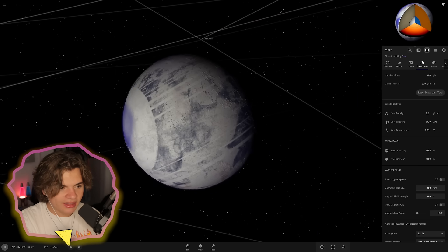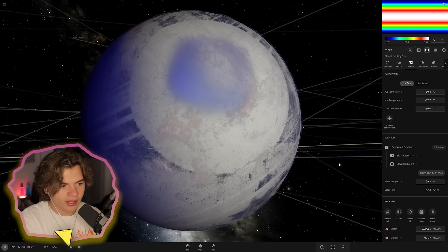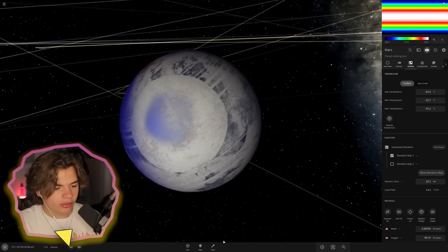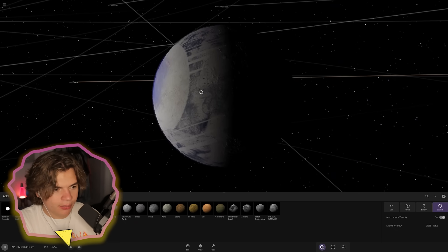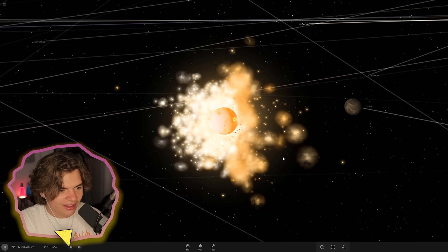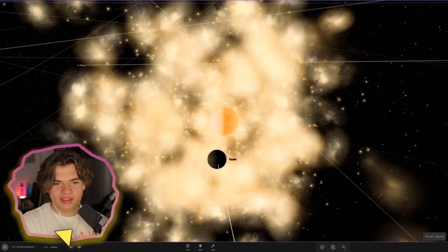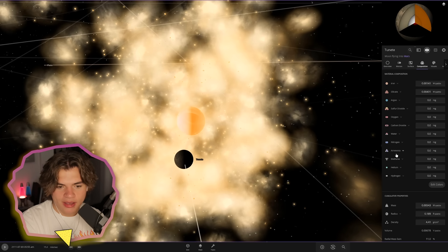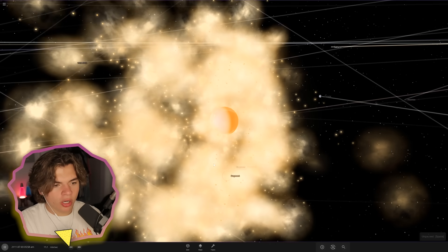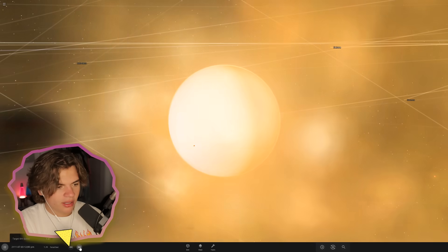We're at 20, then 60 — guys, this is the first time you've ever been able to terraform objects without actually adjusting anything on the object directly. That does not look like Mars, but it is definitely terraformed. I'm going to try to raise the temperature a little to melt the ice, so I'm going to throw an asteroid made completely of methane, because methane is a very good greenhouse gas that helps the air trap more heat.